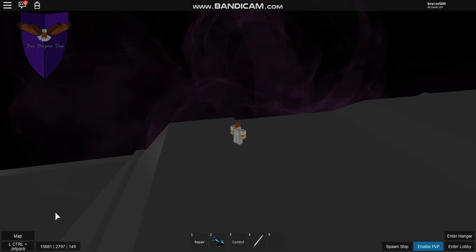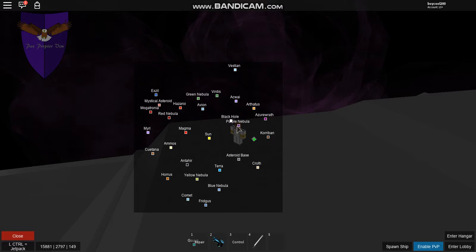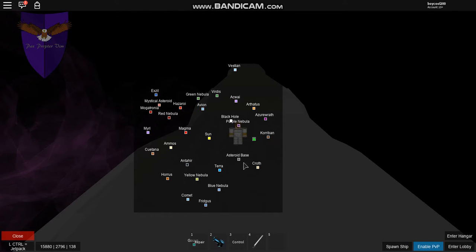I'm near the purple nebula, by the way, if you guys play — I see a purple nebula there. I was somewhere else but people were finding me, so I moved over here and people don't seem to bother me too much. Terra is the normal planet, if you know that.